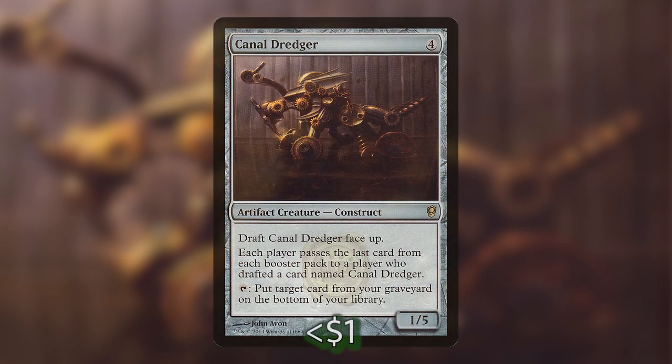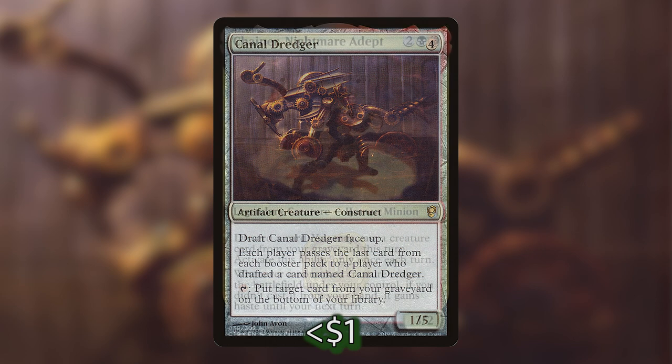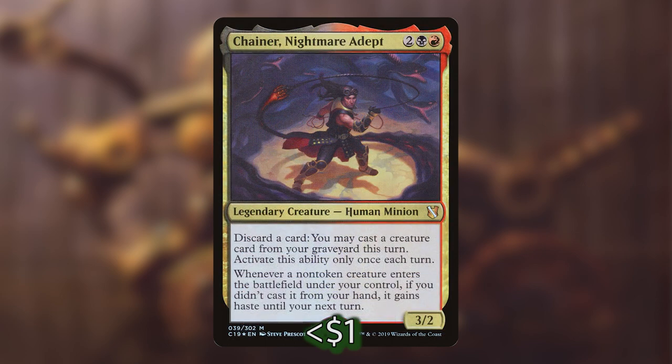First we have Canal Dredger, which has a draft ability that doesn't really matter here, but you can tap it to put a card from your graveyard into the bottom of the library. Next we have Chainer, Nightmare Adept, which isn't putting stuff on the bottom of our library but does enable this strategy quite a lot. First, we can discard cards to feed into cards like Canal Dredger. Additionally, we can give all of our creatures haste that come into the battlefield from the bottom of the library. That second effect is really useful for what we're already doing, so even if you don't have stuff to discard, Chainer is still really useful to have.